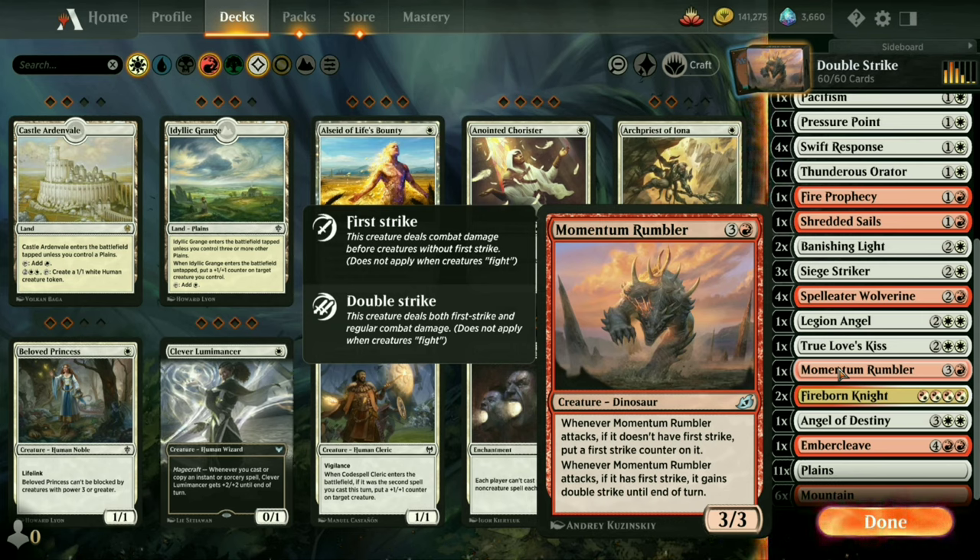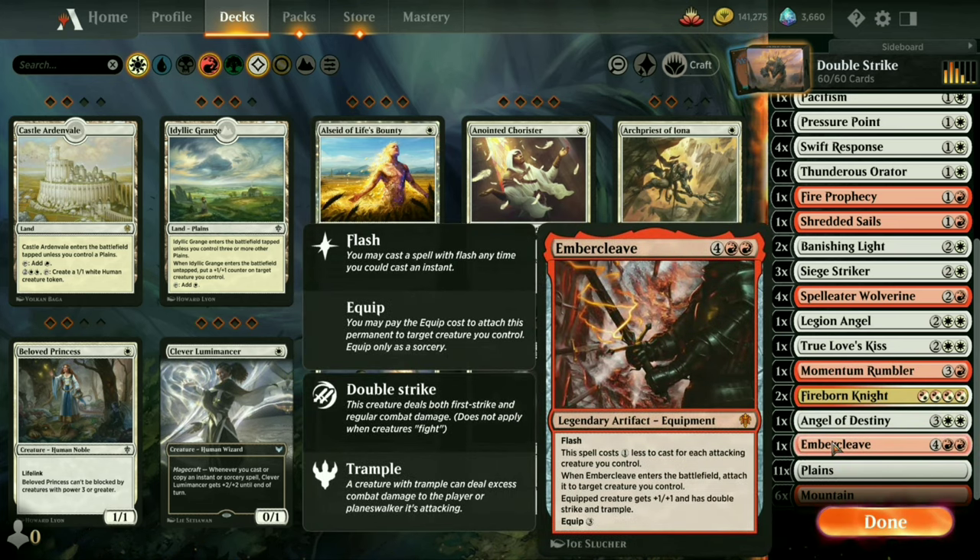A lot of people get confused because you can stop a double striker from hitting the target player if you just have a regular creature attacking and it kills the guy in front of it. But if the double striker also has trample, then whatever's left of the power from the first strike gets through, as well as the full second attack of trample damage. This is why Embercleave is so feared — it gives a creature double strike and trample.